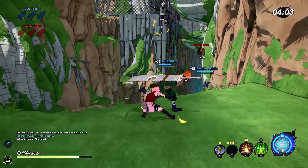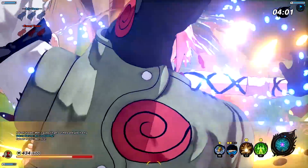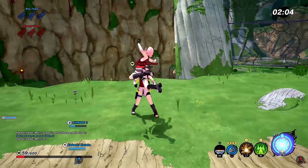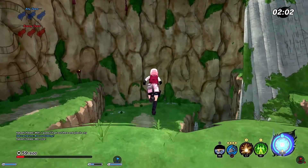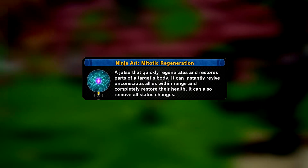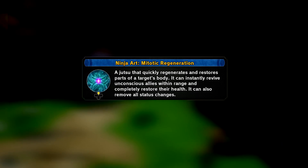And finally, Sakura's Secret Jutsu is the Ninja Art Mitotic Regeneration. This is an ability that can instantly revive unconscious allies within range and completely restore their health. Unfortunately we haven't seen it properly used yet, but that's what the description says, so nothing to do but believe what the game actually says.